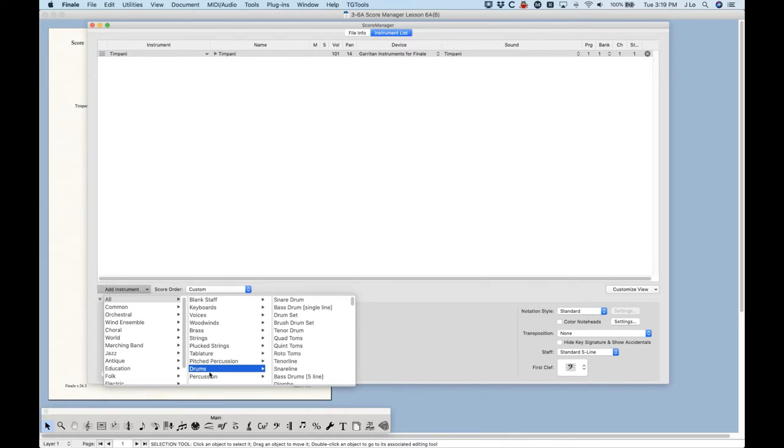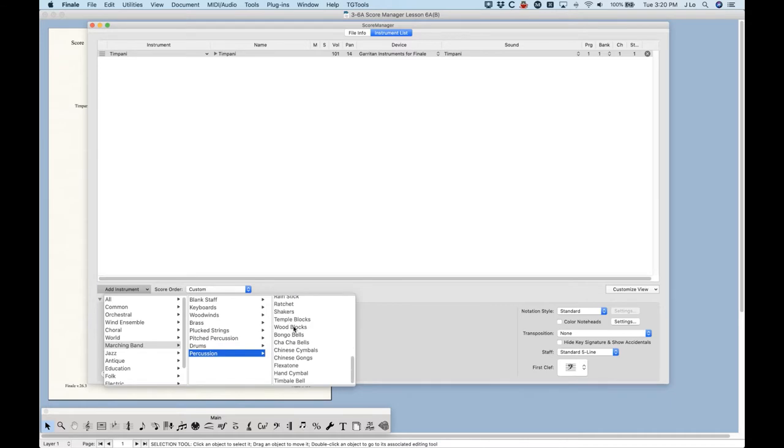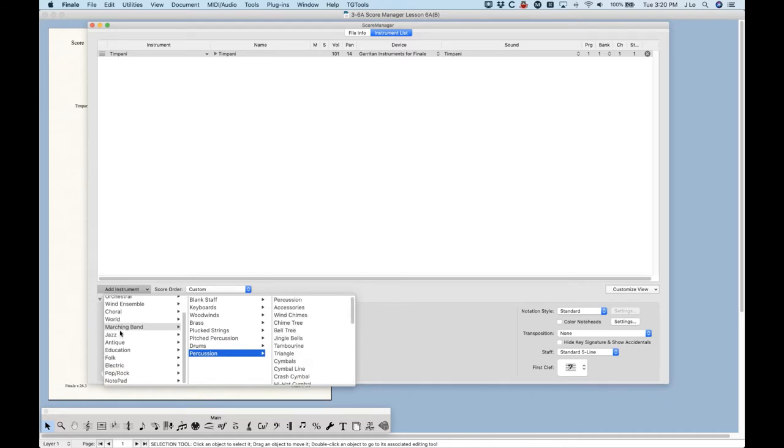There's a lot in both categories. Scrolling through the drum section, you can see a ton of instruments — many are ethnic instruments from Indian, African, and Chinese cultures, same with the percussion section. I find it easier to narrow down your search using the left column. With All selected, it shows all drums and percussion. But if you select World, you only see ethnic drums. If you select Marching Band, it's reduced further to marching band relevant instruments. Especially with percussion, I recommend using the left column to narrow your search.